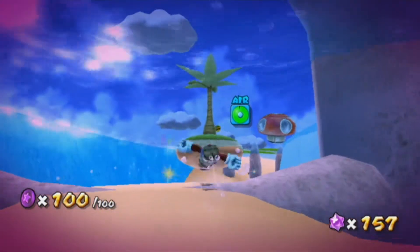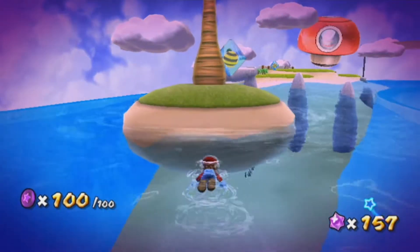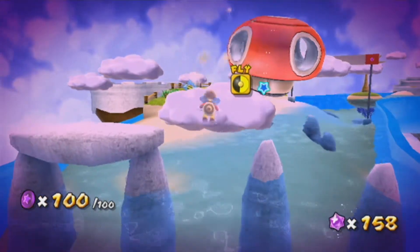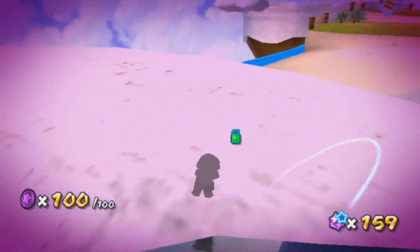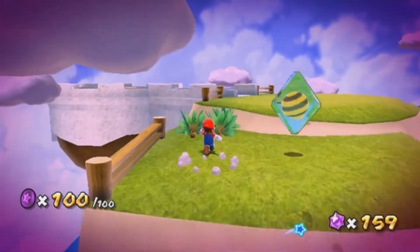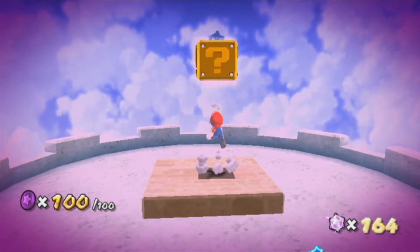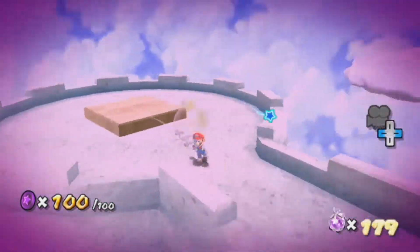I can do this. It also gives me — wait, no. That's not a shell. That's a bee mushroom. Okay, let's do it this way then. Man, these clouds are trolls. Hey, look what we can do — we can check the contents of this question mark block. I think that sounds like a good idea. Perfect. Okay, that was nice. That was worth it. 179 star bits.